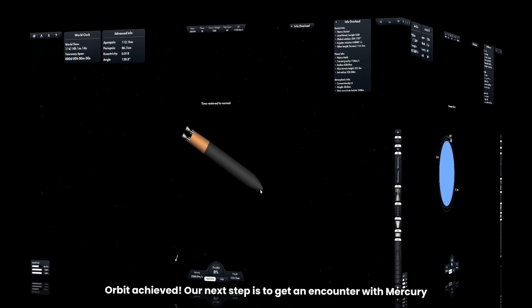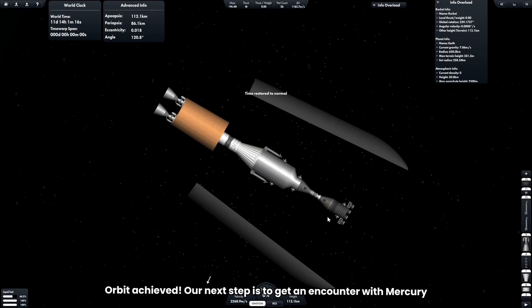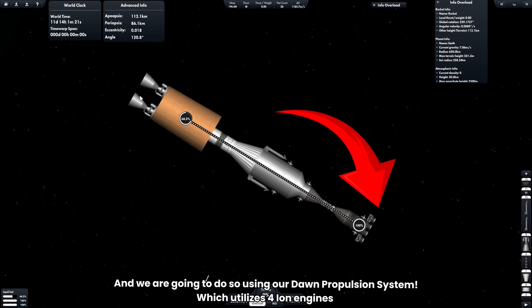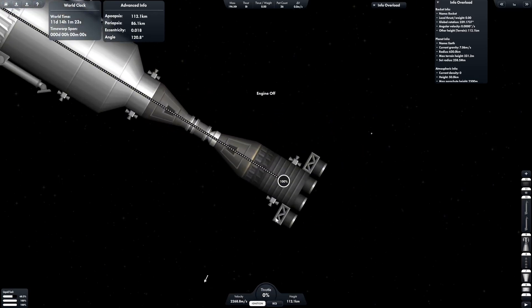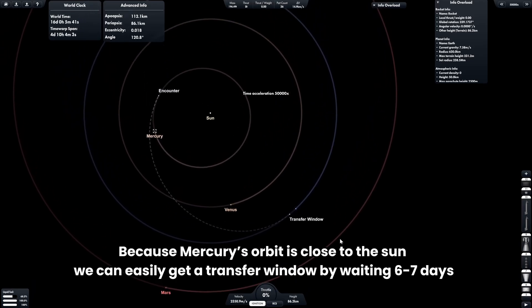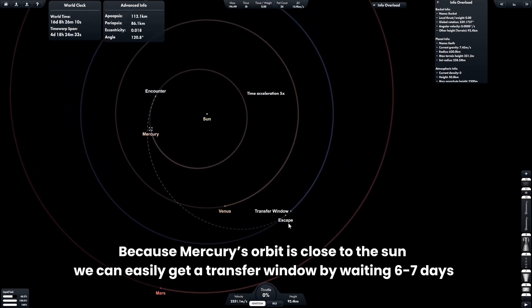Orbit achieved. Our next step is to get an encounter with Mercury, and we are going to do so using our dawn propulsion system, which utilizes four ion engines. Because Mercury's orbit is close to the sun, we can easily get a transfer window by waiting six to seven days.